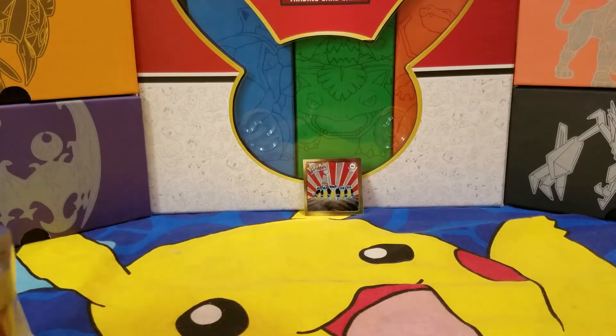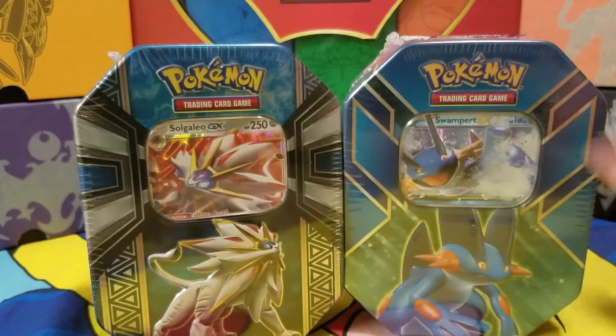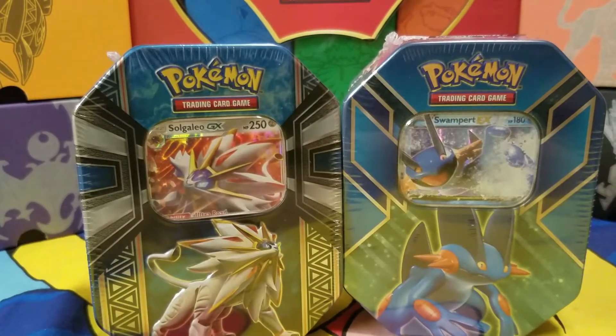Today we're going to do a tin battle. We have a Solgalio tin and a Swampert tin. We're going to match them together and see which one has the best packs. Ultra rares are worth three points, EX and trainer cards two points, holographics and reverse holographic rares are one point — whoever gets the most points wins.